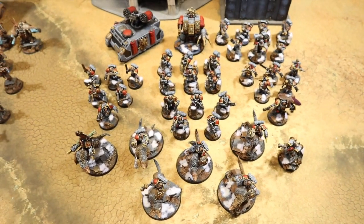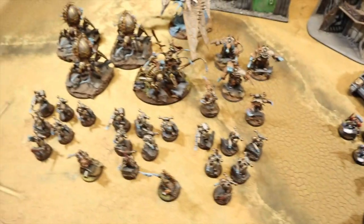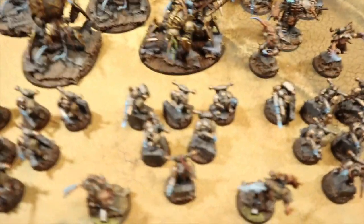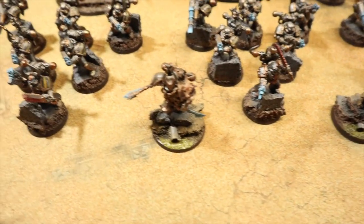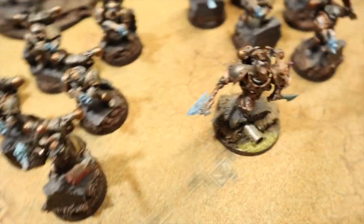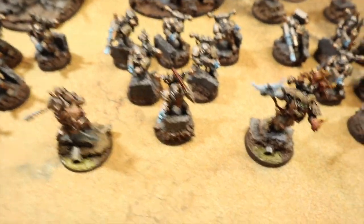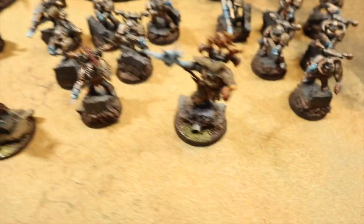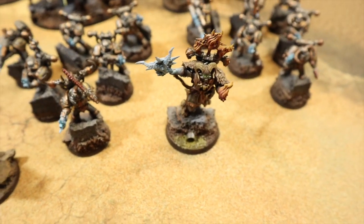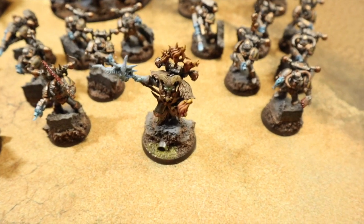That brings the Space Wolves to 1500 points with nine command points going into battle after spending one on relics. Now for the Iron Warriors - we've got a battalion. Instead of a lord we've gone with an Exalted Champion with a power axe who gives re-rolls to wound in combat. We also have a Master of Possession with his staff, Infernal Power and Sacrifice - the powers to heal machines and give re-roll ones to hit and wound for demon engines - and he's taking the Exoskeleton relic.